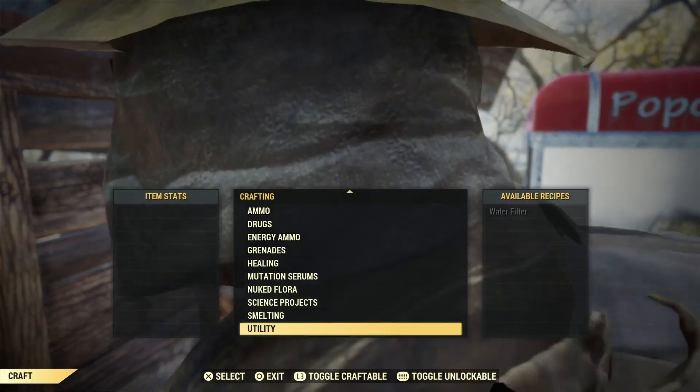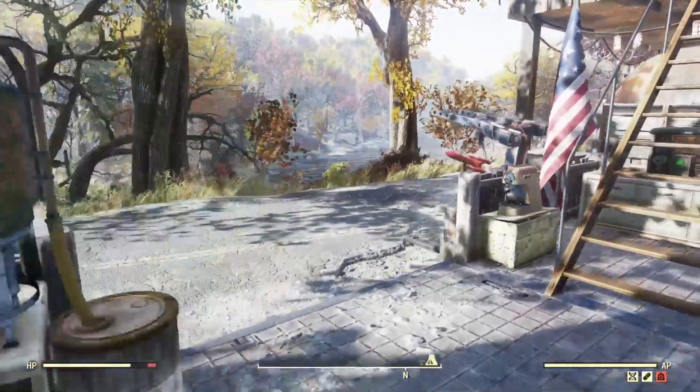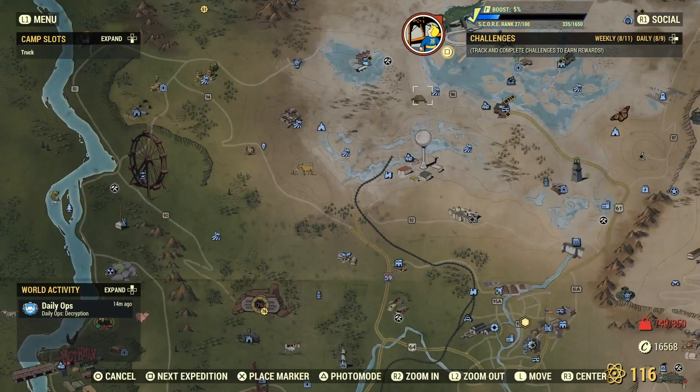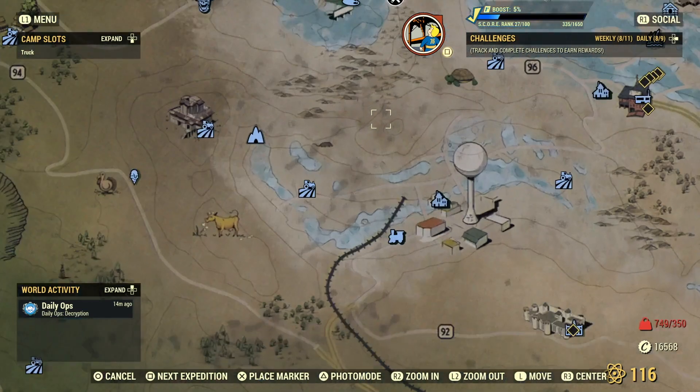To get Bleach Dogwood, you're gonna need to complete the Dogwood Die-Off event, which spawns usually around here in the Toxic Valley. It's one of the most annoying events in the game because in order to complete it you need Fertilizer.